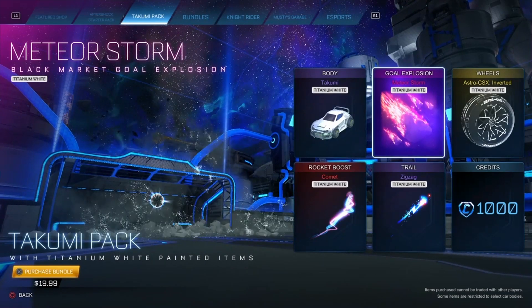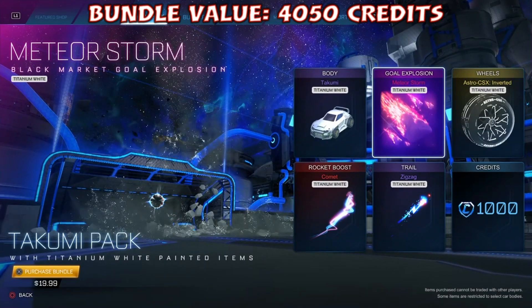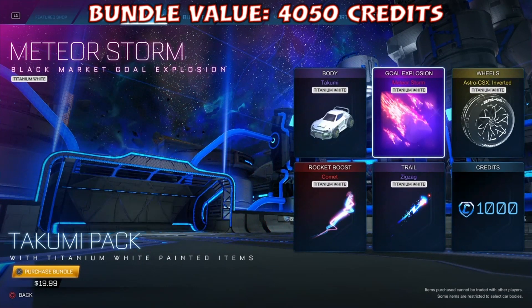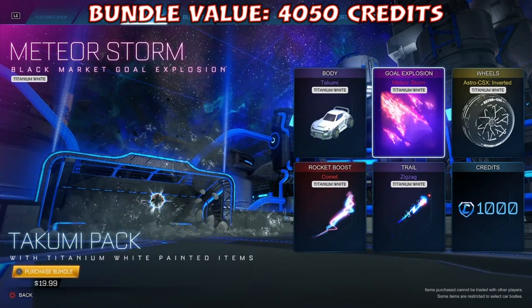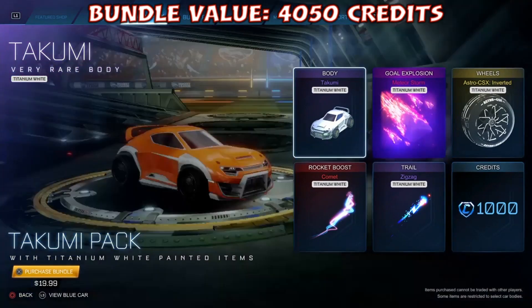If we combine all the items so far, we're looking at 3,050 credits — that is the value of all the items together according to the trading market. And remember, you're also getting 1,000 credits along with that. So in total, this bundle is worth about 4,000 credits. For $19.99, that's equivalent to almost 2,000 credits, and you're getting double that.